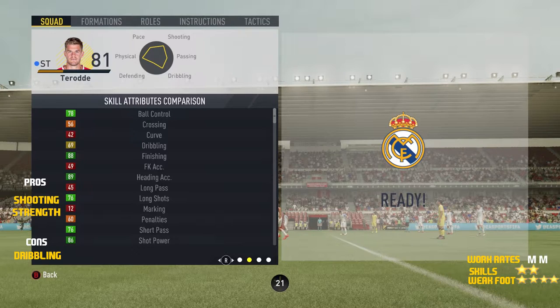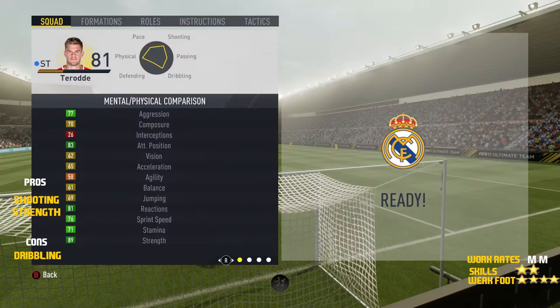Looking at his skill stats, he's got okay ball control at 78 with 69 dribbling, 88 finishing, 89 heading accuracy, 86 shot power and 76 long shots. When we look at his physical stats, he's got okay attacking positioning at 83 with 89 strength, 76 sprint speed, 81 reactions, and 65 acceleration.